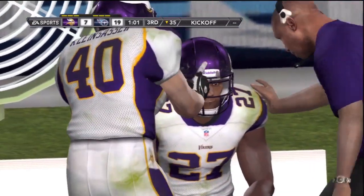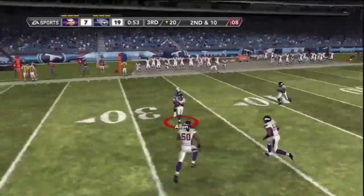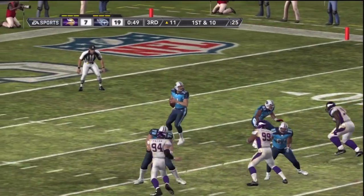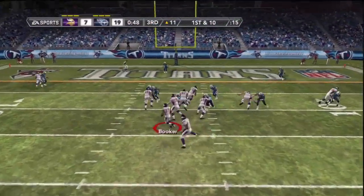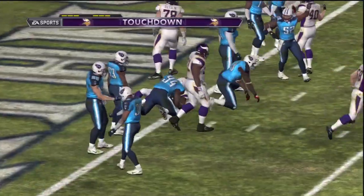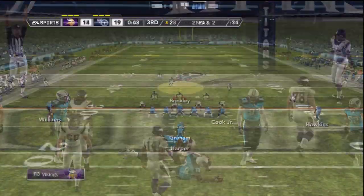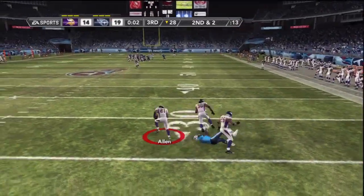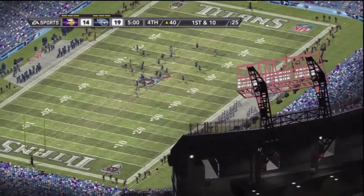Lorenzo Booker scores the touchdown on a nice handoff — the Vikings are on the board at 19-7. Booker had four carries for 24 yards and a touchdown on that drive. Smith attempts a pass but it's an ill-advised throw — Asher Allen picks it off and returns it near the 10-yard line. Booker then takes it almost to the goal line but gets dinged up, so Albert Young comes in and punches it in for the touchdown. Smith throws into double coverage and Allen is there to pick it off again — his second interception of the game — as the third quarter ends at 19-14 Titans.